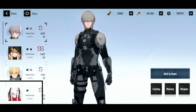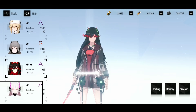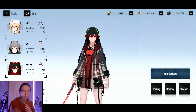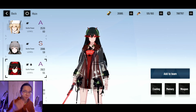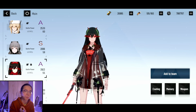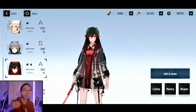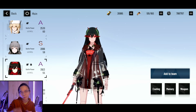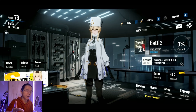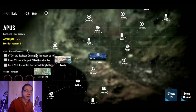One more thing: the support units shown here mean that if you don't have a certain character, you can borrow them for one run. Because I own Kamui and Lotus, they don't appear as support units for me. For new players, these support units may have recommended gear equipped — like 6-star memories and good weapons — which can help you get through content you'd otherwise struggle with. Hopefully this video clears up any confusion. Let me know in the comments what you think about the new event — is it interesting or a waste of time? See you next time, peace.